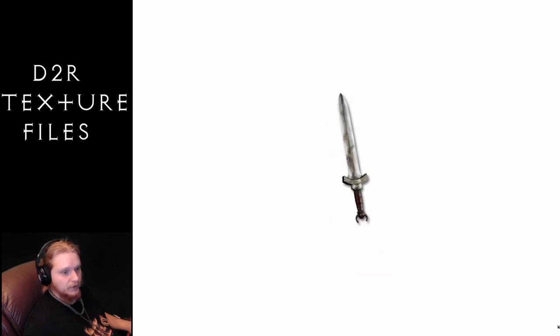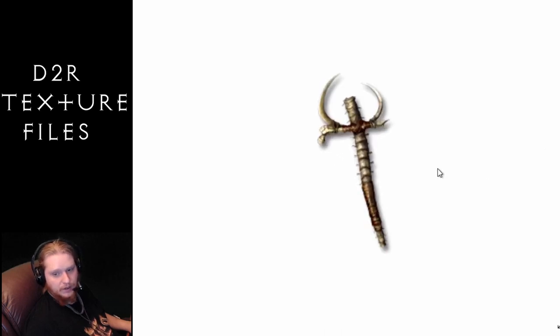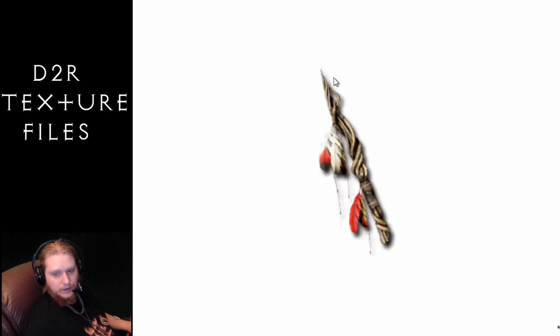Next we are on to the wands. This is the Black Hand Key. We have the Bone Wand, the Grave Spine which is a unique one, the Grim Wand, Hero's Torch also a unique one, the regular Wand with gems on the ends, and then the Yew Wand which is very interesting looking with the feathers and the twisted wood — very cool. That does it for weapons.